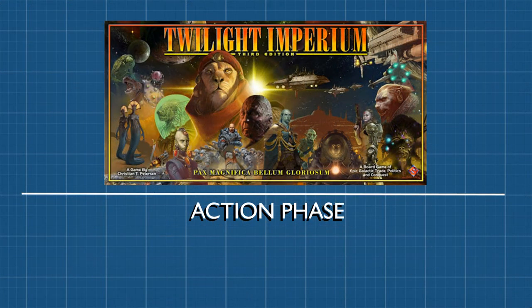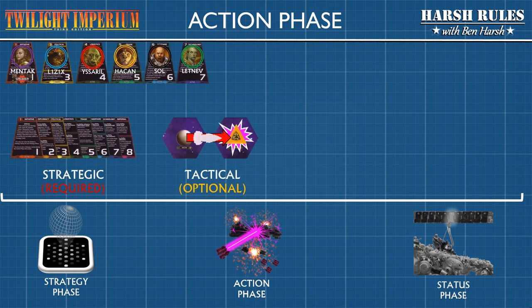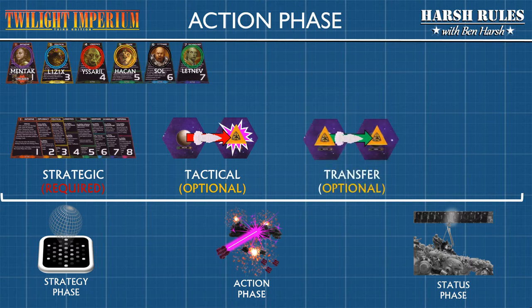Now let's move into the action phase. The action phase is divided into four parts: strategic action, tactical actions, transfer actions, and the pass action. The first three actions can be played in any order. The tactical action and the transfer action cost one command counter. You can play these actions as many times as you like as long as you have the command counters to afford them. In each player's turn, the strategic action and the pass action are the only ones that are required.